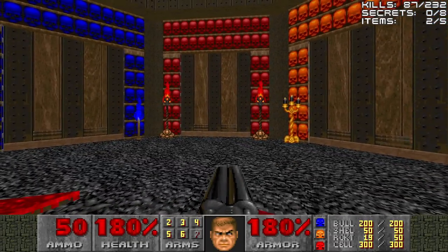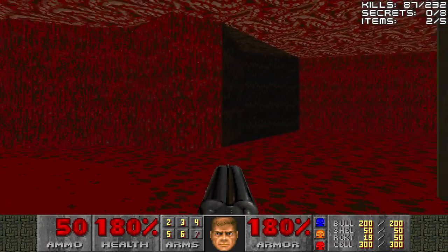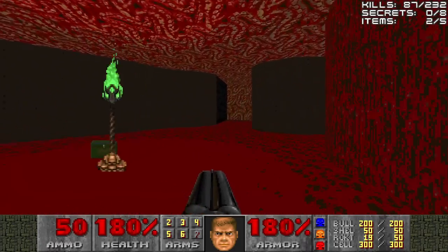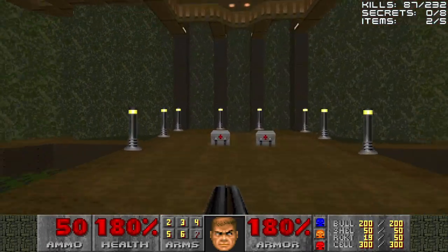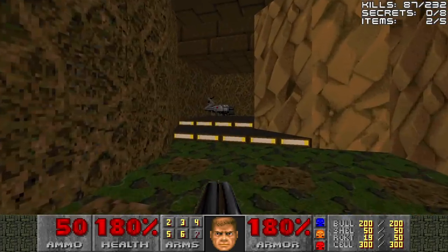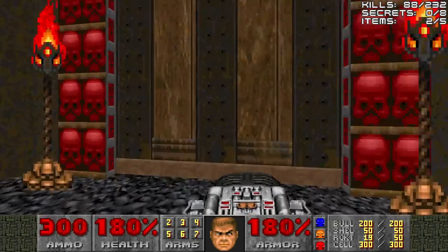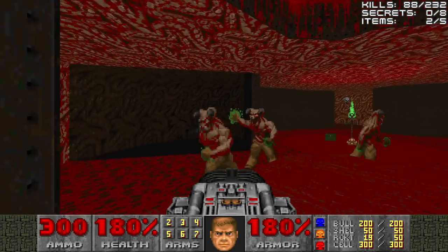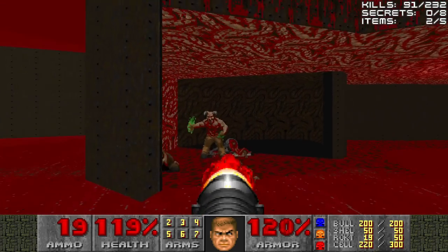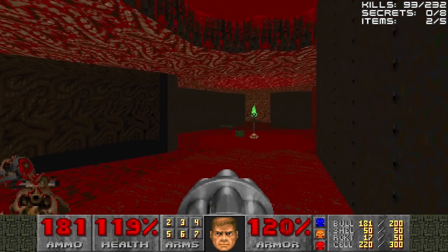And now comes the hardest door — the red door. It's full of barons of hell. We're still going to save the light amplification visors. Now what we're going to try to do here is not get hit by this guy, but press the lion switch and get out of there. Try not to wake up too many barons. You will wake up at least two of them, but when you press the lion switch, we can now go and get the BFG. And with the BFG, we can go back through the red door and use it. When you stay up here, I don't think any of the other enemies get alerted to your presence.